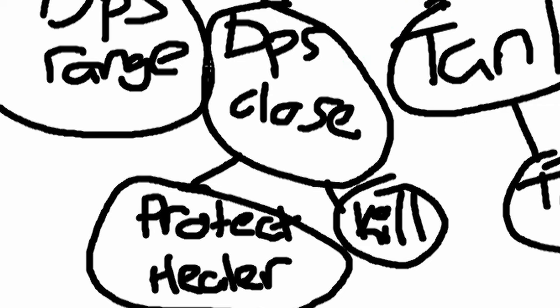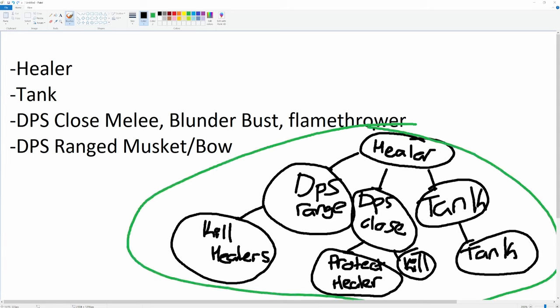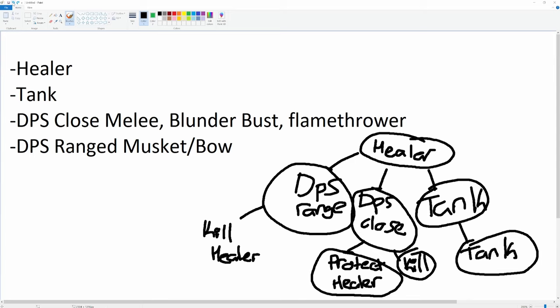So now that everybody knows what they're supposed to do — healer protects DPS range, DPS range kills healers, healer protects tank, healer protects DPS close, DPS close protects healers and goes for kills. For new players, the two best roles are really between DPS range and healer.